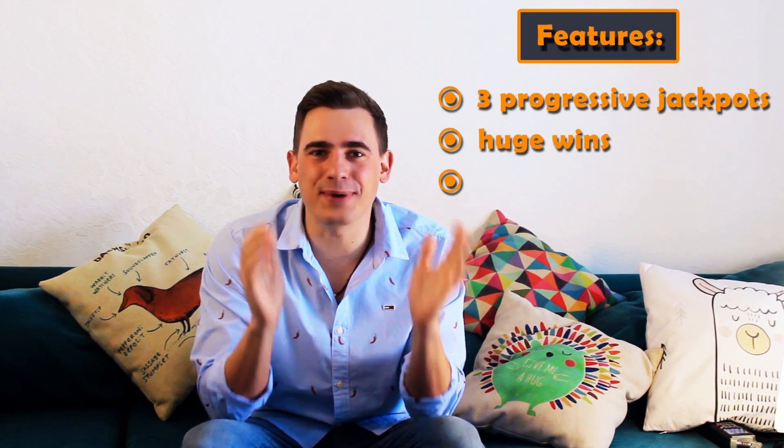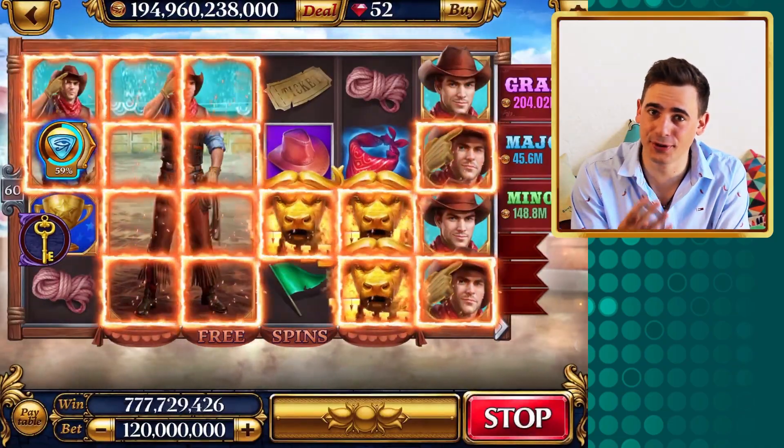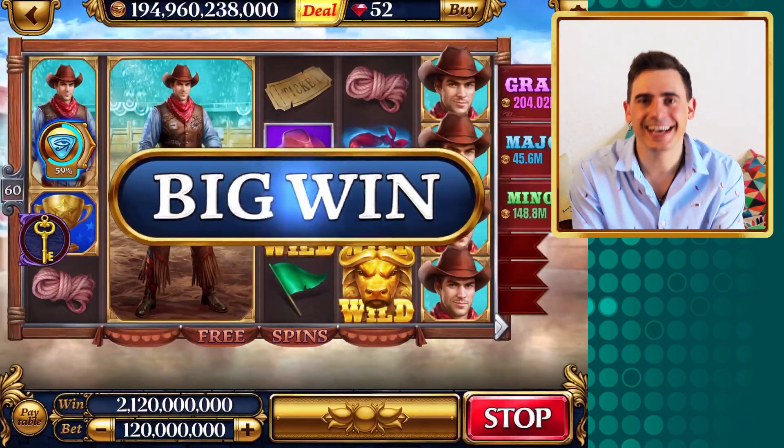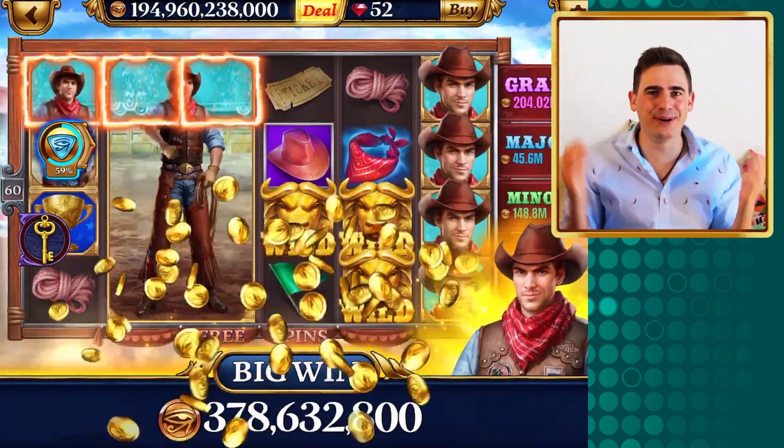We start with Bulls of Fortune, which I really enjoy and I've been playing this slot a lot. The slot features three progressive jackpots, lots of huge wins and impressive free spins. The cowboy symbol goes stacked pretty often and when you get four or five stacks in a couple of spins, that's when you win big. Happens to me all the time when I play Bulls of Fortune.